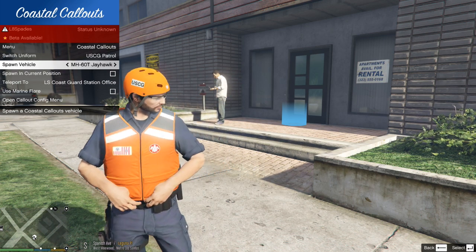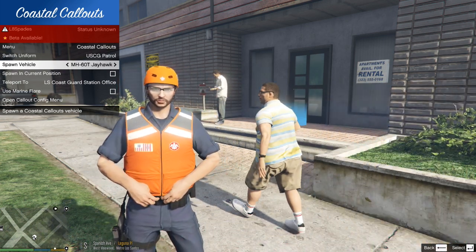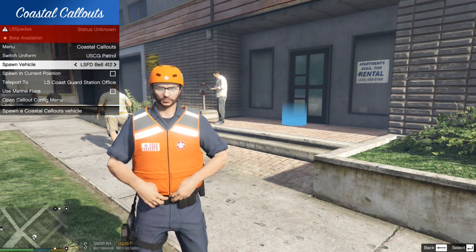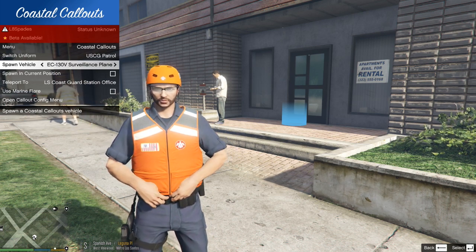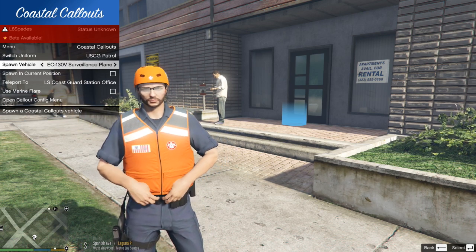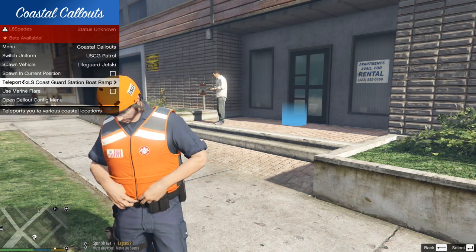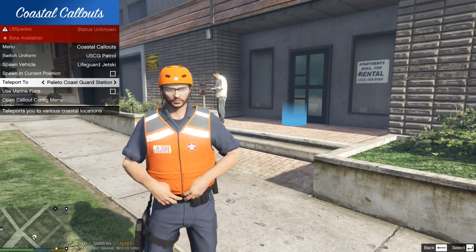Coast Guard Dengue, and it's also got your Jayhawk in here — that is one of the helicopters. And then your big Coast Guard airplanes are in here as well. I think that's the Hercules. They are very, very awesome. Now if we go down here, you can teleport to different stations. So we're going to teleport to Polito Coast Guard Station. We're just going to teleport on over to there.